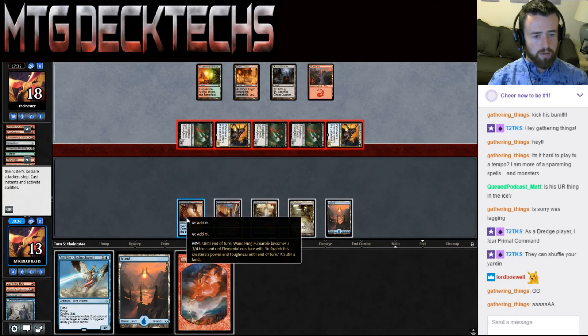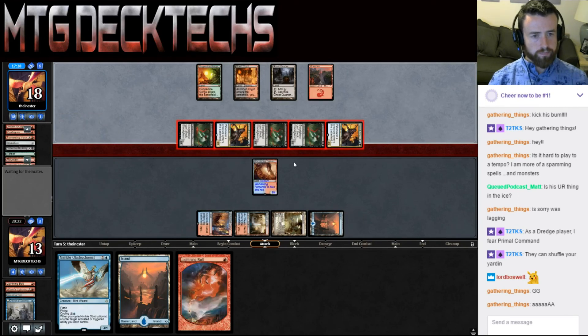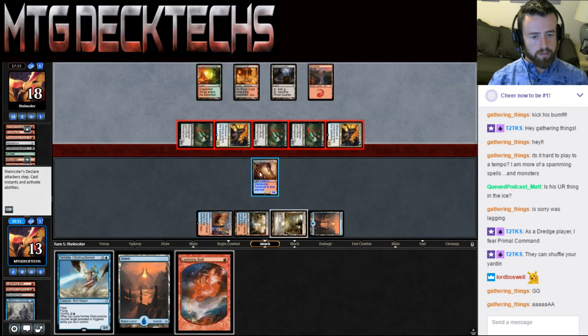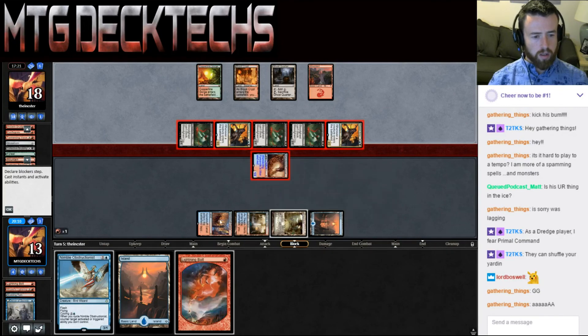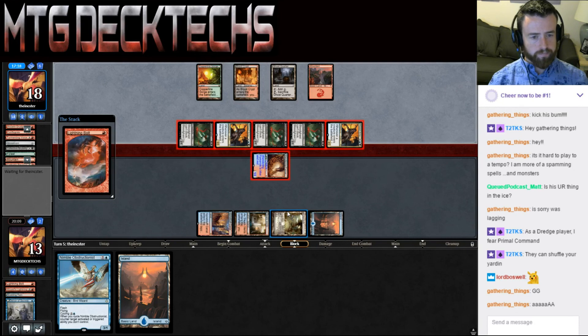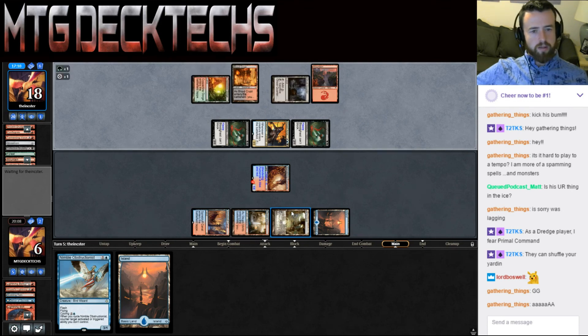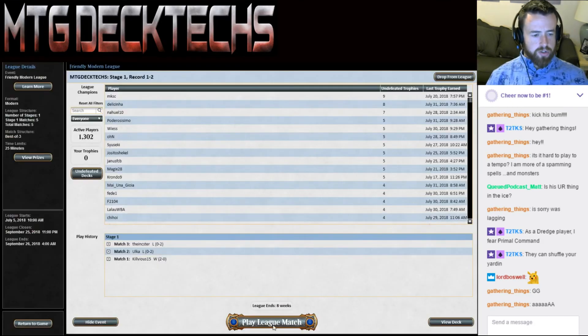I'm going to animate this Wandering Fumarole so we can block, and then we'll shoot a Prized Amalgam. How much can they do? They can do 8 damage to us. If I block here and shoot that, I'm taking 7. Yeah, pretty much dead — we're going to take 7 damage. We probably want some kind of Relics or Anger of the Gods in the sideboard. Oh no, I miscounted. So here we take 7 and then 13 — yeah because now they're still hitting us for 8. We're just dead. So we lose to Dredge — we really have no cards for Dredge.